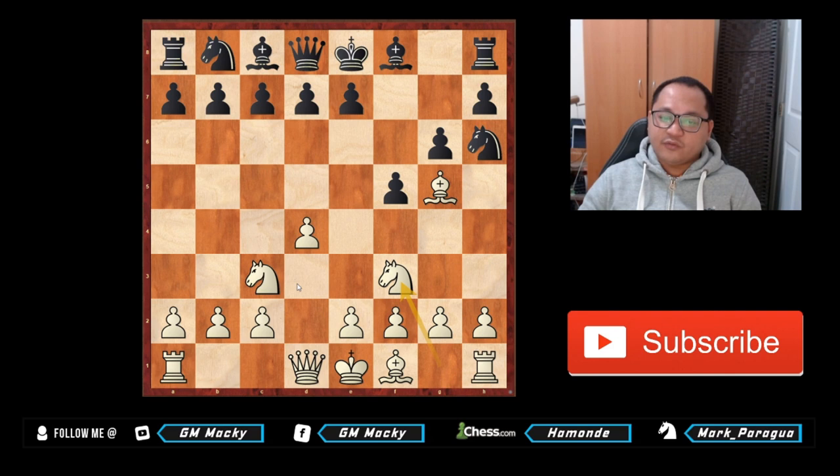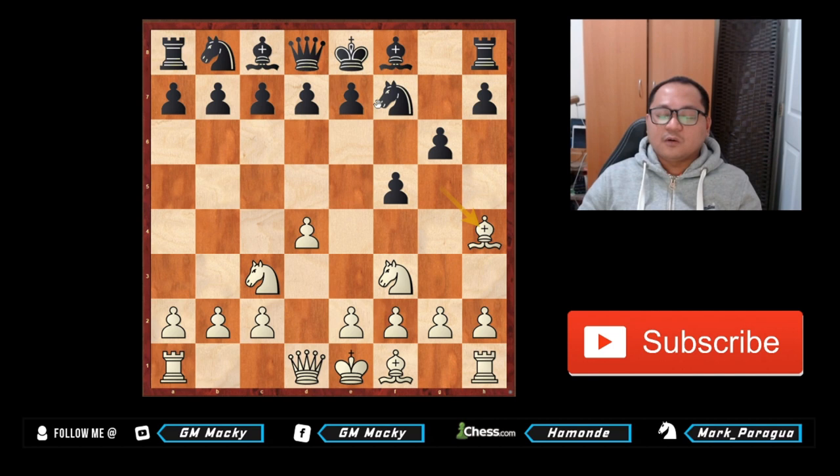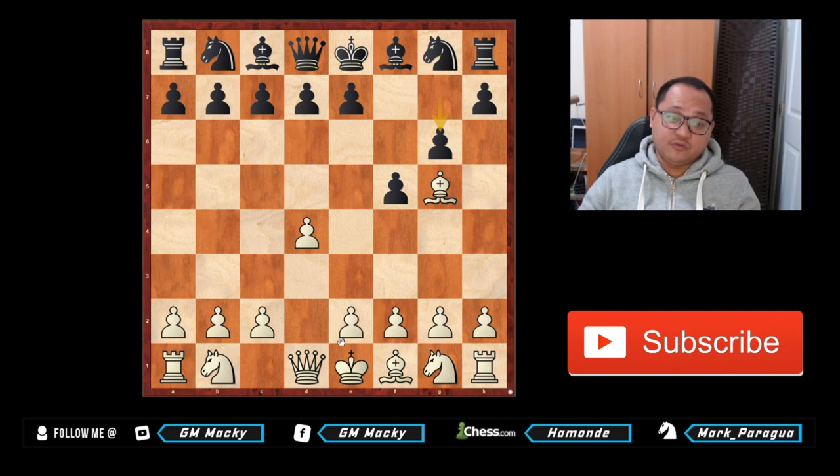After knight h6, knight f3, knight f7 — because if you play e4, black could play knight f7. So after knight h6, knight f3, knight f7, bishop h4. In this position after bishop h4, bishop g7, white is pretty fine — white can play e3, develop the bishop to e2 or d3, then castle. But after g6 I am recommending not the main move but instead e4.